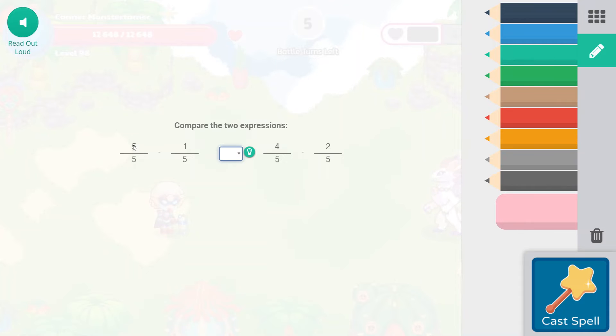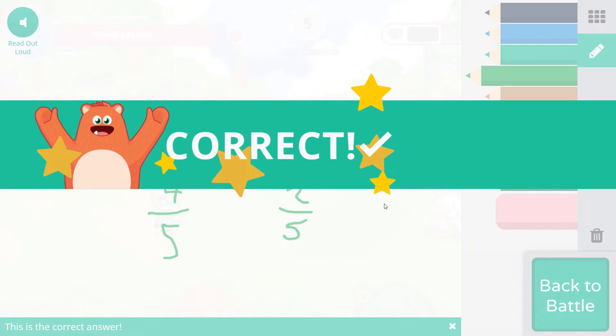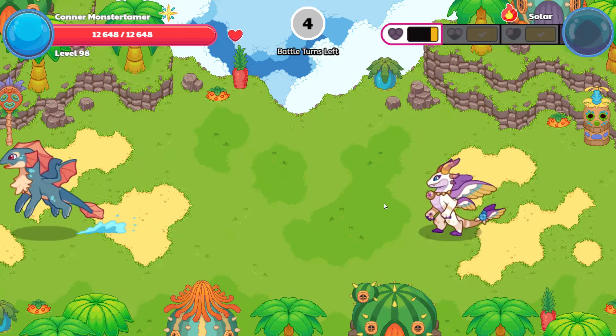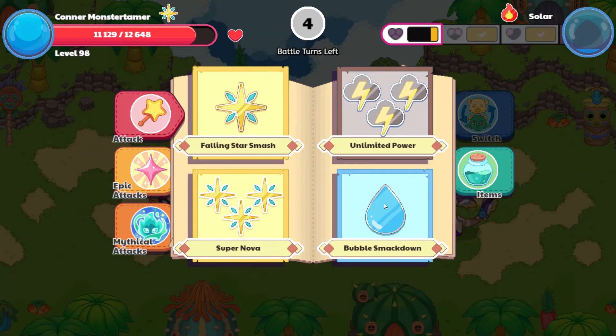Let's start out with Tsunami. Five-fifths minus one-fifth — that's going to leave us four-fifths as our answer. Four-fifths minus two-fifths: four minus two is two, so two-fifths is our answer. So four-fifths is greater than two-fifths, meaning five-fifths minus one-fifth is greater than four-fifths minus two-fifths. A ball cannon hits for 15 to 19 points of damage.